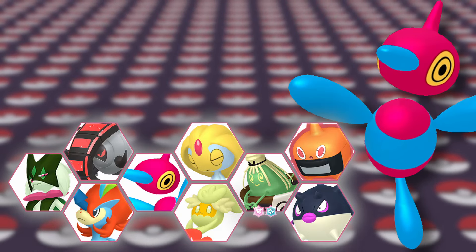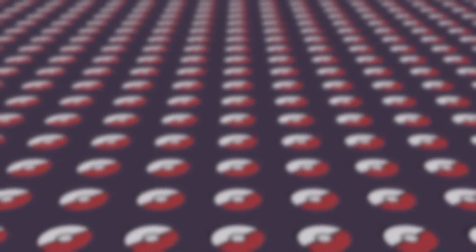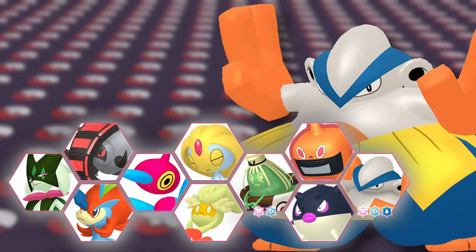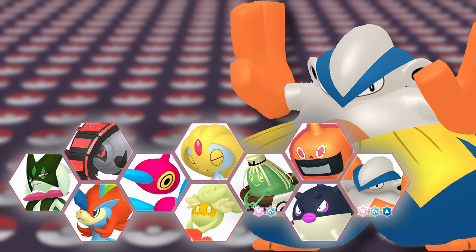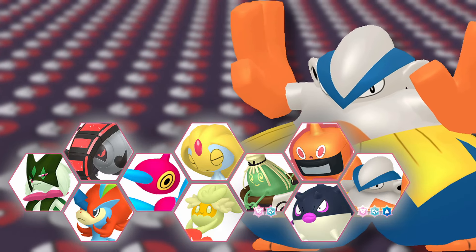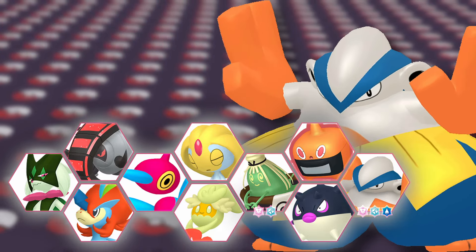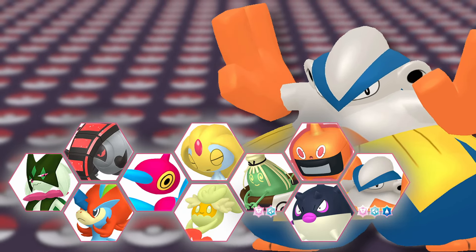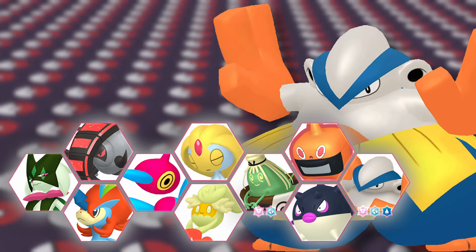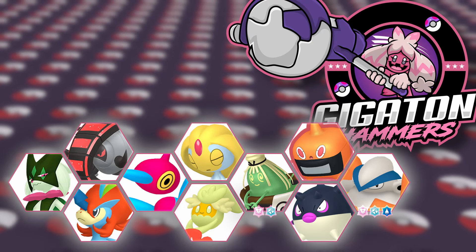Last but certainly not least is our second Tera captain — Hariyama, with Fairy, Steel, and Water as its Tera typings. Hariyama is such an underrated Tera captain; due to its giant HP stat you can really tailor it to take a lot of hits. It also has Drain Punch now, which makes Assault Vest sets incredibly strong. Not to mention Hariyama has very nice coverage, three insane abilities, and some priority to go with it as well.